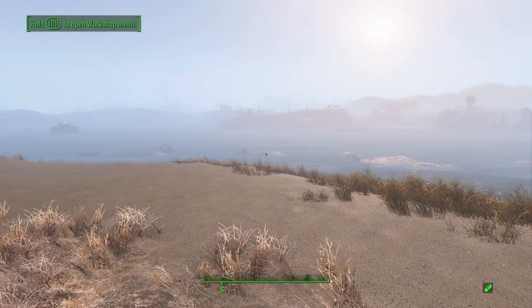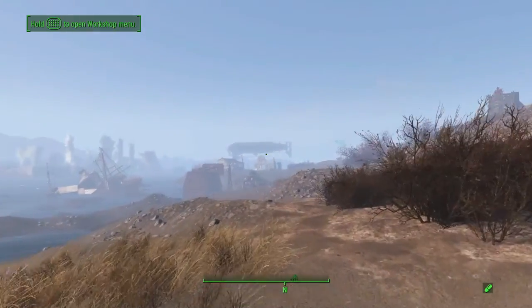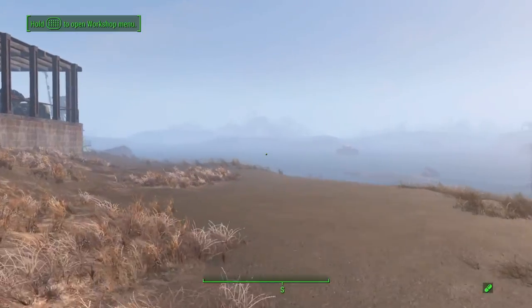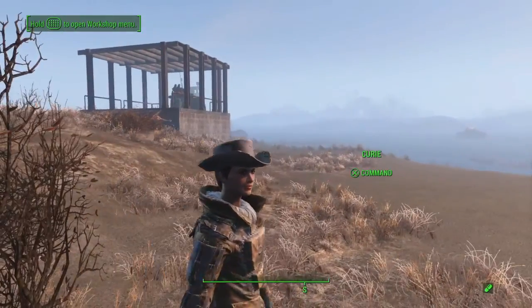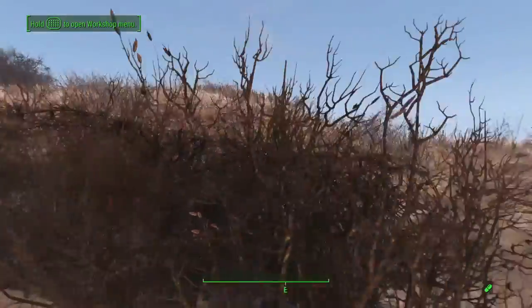Hey, what's going on everyone, it's Gottengage here. We're in Spectacle Island right now, not doing a settlement tour. This video I wanted to show off this little boxcar house that I've come up with. I really like it and I think it works really well in any settlement and any terrain, even if it's on a hill.